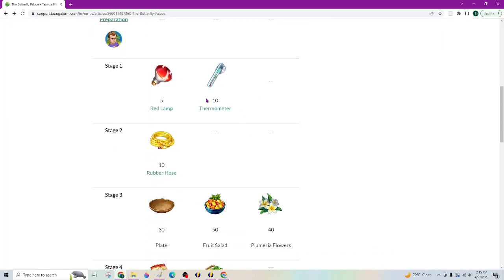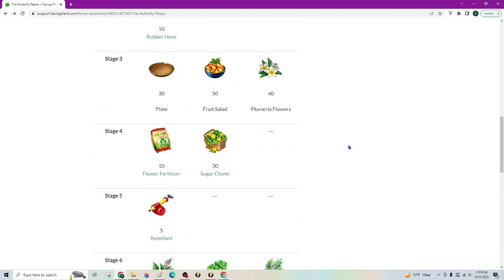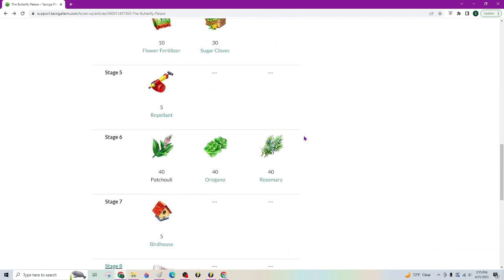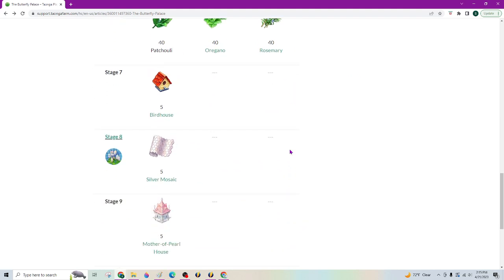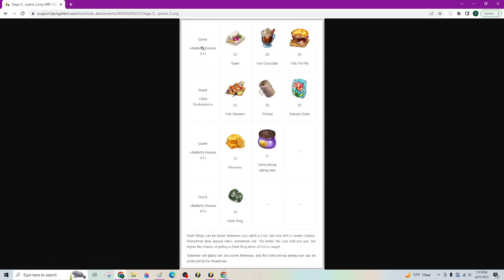Stage one is going to be heat lamp and heating element. Then stage two, we're going to need rubber hoses. Stage three is decorating the foundation with some stuff to try to draw your butterflies. Then sugar clover and fertilizer — the repellent. Then herbs, including making patchouli. Stage five is birdhouses. The silver mosaic — I want to click on this because this takes some stuff, as you can see.